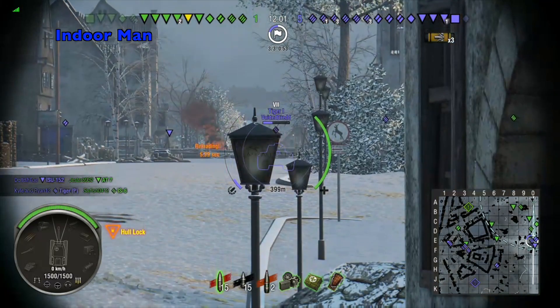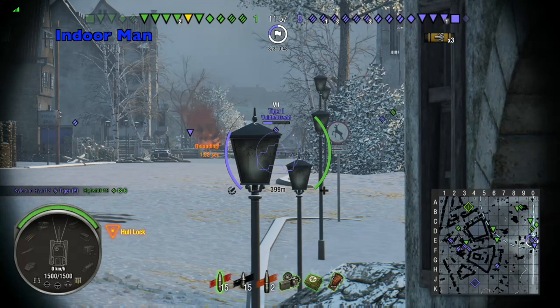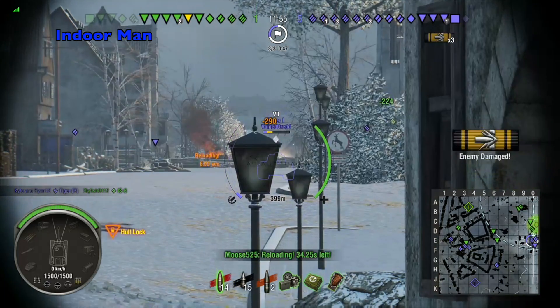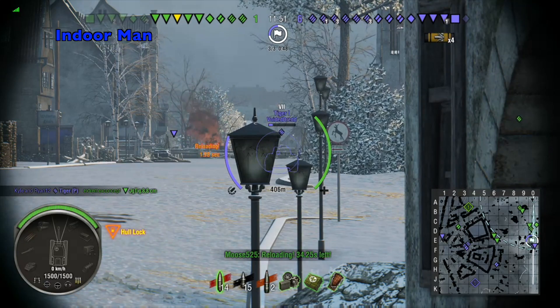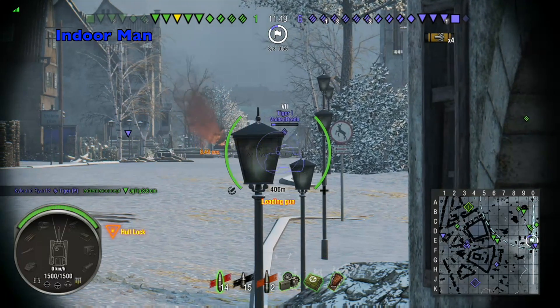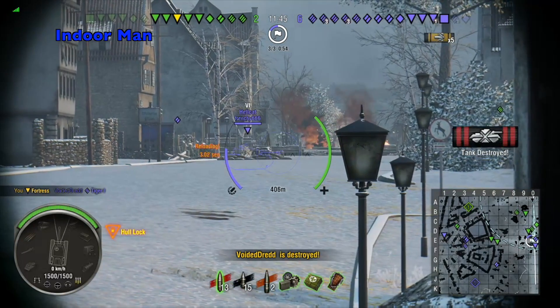In terms of view range, it's a little on the low side at 370. If that's a concern, you can always sub out the enhanced gun laying drive for binoculars. It's got pretty good camouflage — the concealment value is 41, and if you want a comparison, the Scorpion G is 36.